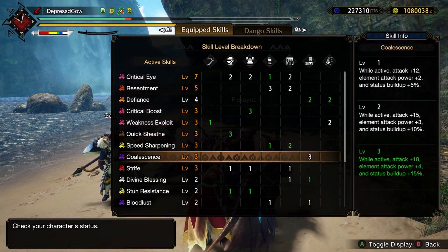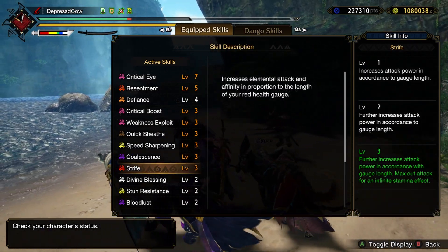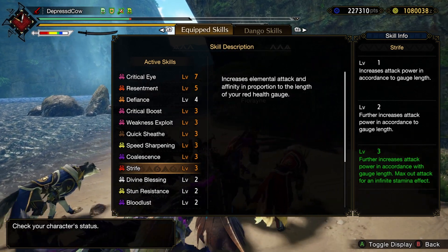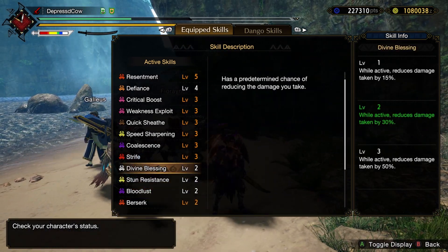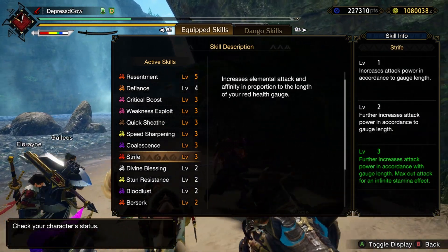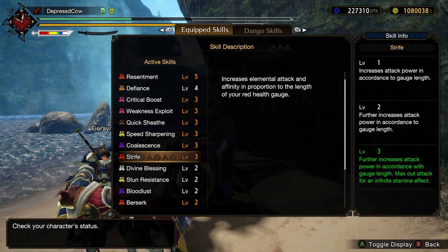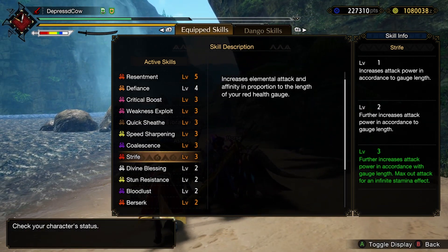With Strife, what it does is increase elemental attack and affinity in proportion to the length of your red health gauge. So this pairs well with Berserk. Level 3 further increases attack power in accordance with the health gauge, and maxes out attack for an infinite stamina effect. Pretty powerful.